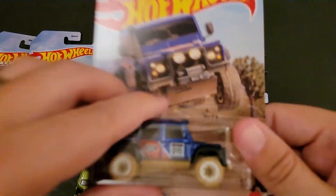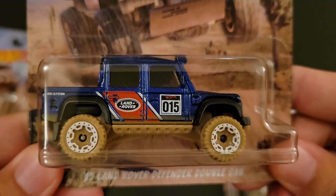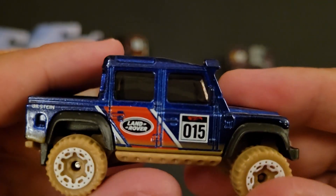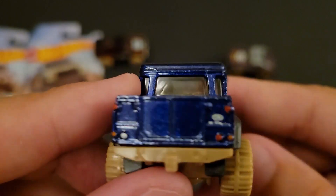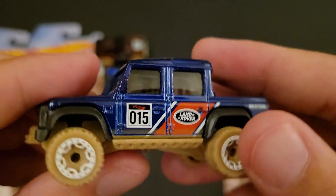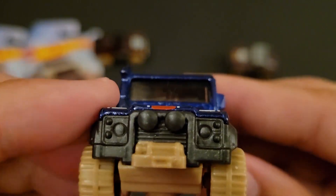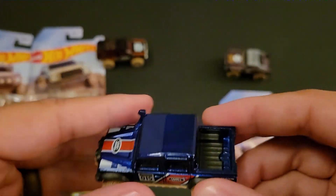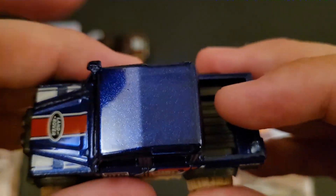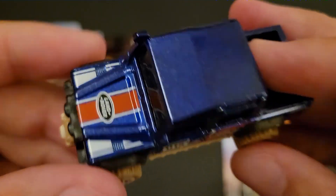Let's go ahead and move to the Land Rover Defender Double Cab in blue. I've seen this a number of times now. Take a look at that thing launching off a jump — probably more of a jump. Pretty simple, though. Nice tampos here in the rear. Side tampos. Nothing in the front. Seems to kind of be the story — it's either in the front or the back, can't do both. Nothing in the bed. Nice blue color. Solid metal up top. That's a nice casting.